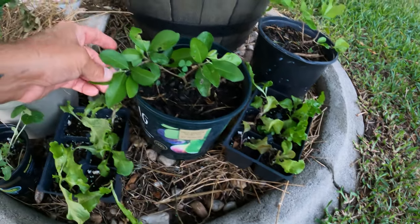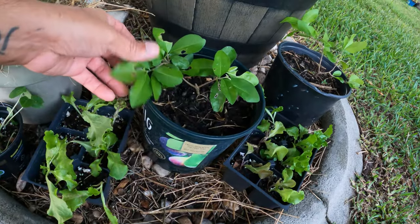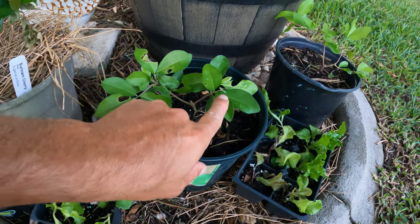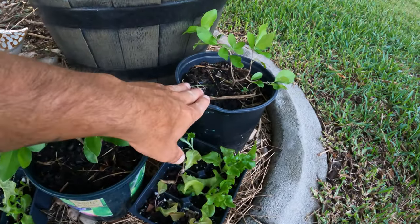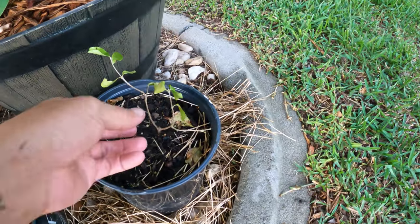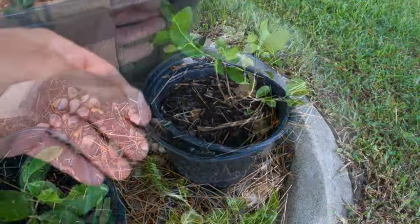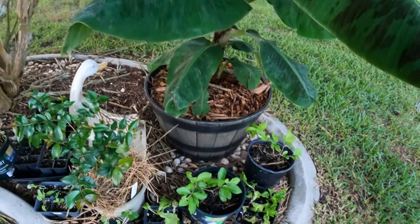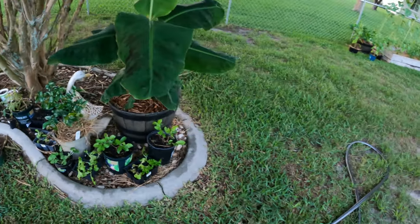The Barbados cherries — this one looked the worst in the beginning and now it's really coming around. Got new shoots on both sides. The other one was the healthier one, then it took a turn for the worse — I thought I was gonna lose it — and now look at it, it looks absolutely gorgeous. The dwarf banana just constantly grows, just going and going.